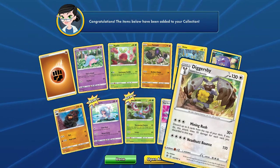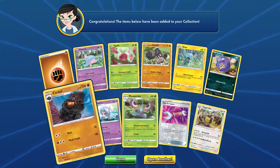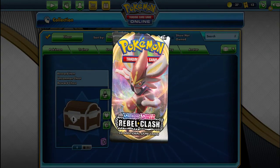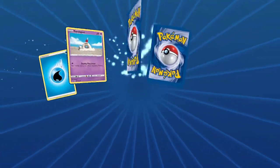And a Diglett. If we don't pull anything else I'm happy with that — we got two great cards out of these packs. Let's go see the last pack of Rebel Clash and then we'll do the uncommon chests.